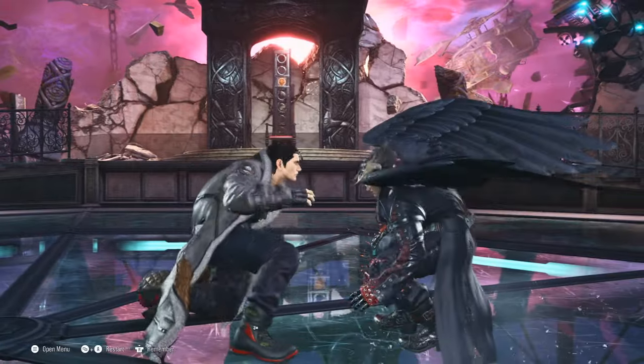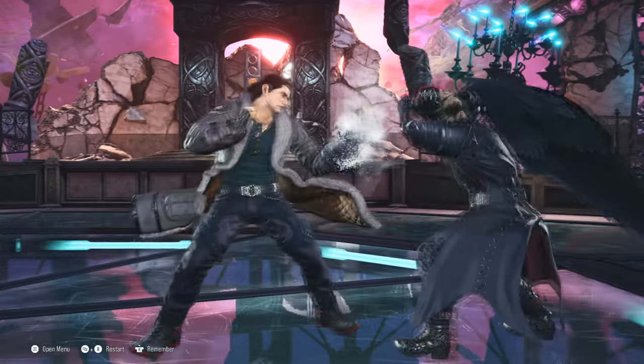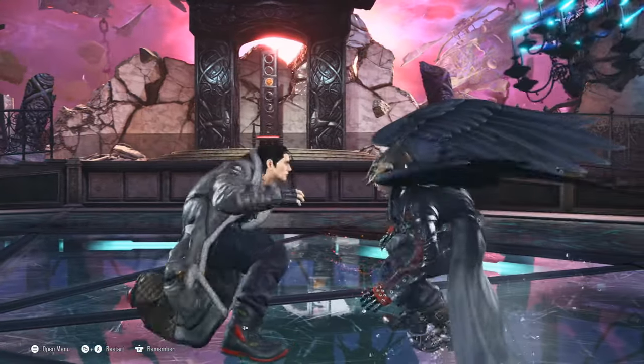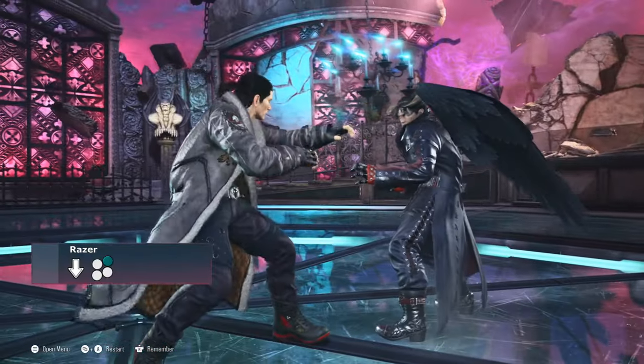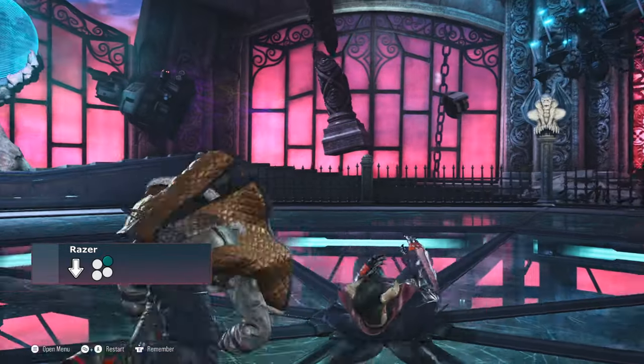With his long limbs, Dragunov can prevent the opponent from creating space with his generic left jab, Down Forward 1, and Razor — Dragunov's main low poke, which is also pretty much homing. On counter hit, it gives 13 frames of advantage.